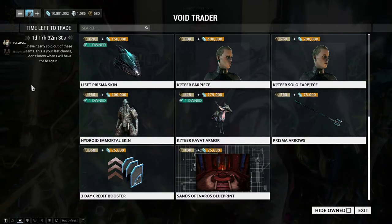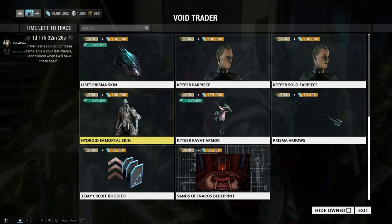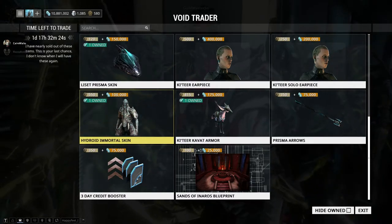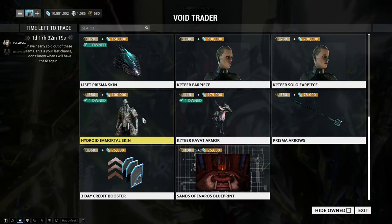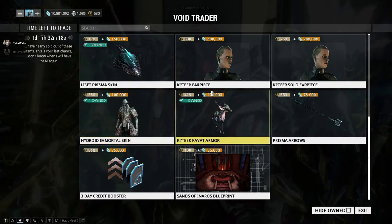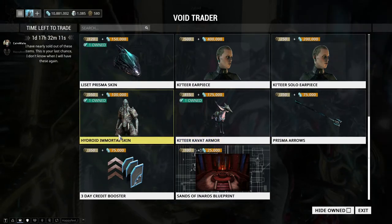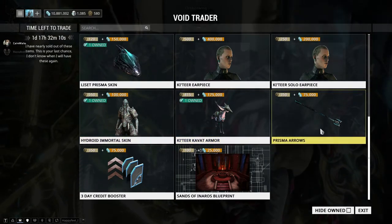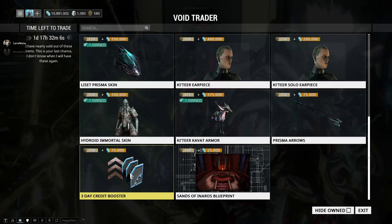We have the Hydroid Immortal skin returning — I think this is its third rotation now. This is, I believe, the first or second immortal skin that Baro offers. We have the Katir Kavat armor, which is a personal favorite of mine and appears in rotation quite often. We also have Prisma Arrows for all you bow users out there.